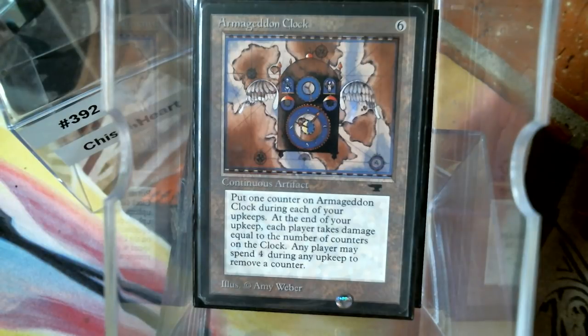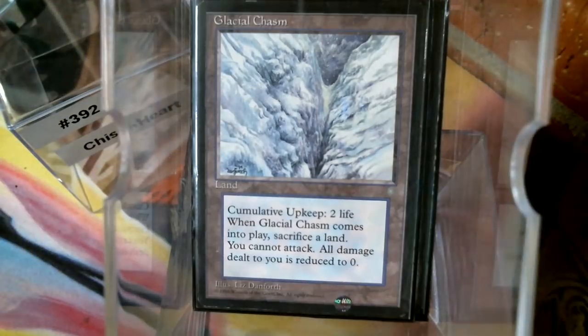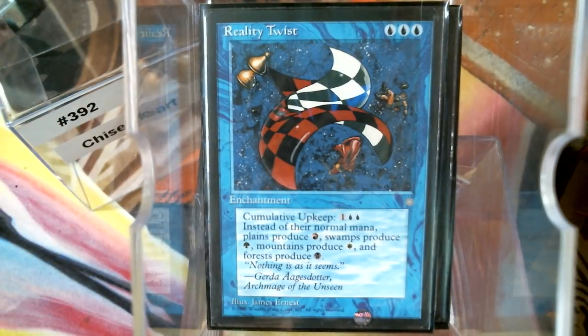It can whittle away some damage, but we're all here for age counters and cumulative upkeep. Cumulative upkeep uses an age counter — you put the age counter on it and then pay the upkeep cost for each age counter on it. The ability to just not have to pay that upkeep, especially on something like Mystic Remora, Illusions of Grandeur, Halls of Mist, Glacial Chasm, Breath of Dreams — and Reality Twist, which slows things down to where Dark Depths can win.